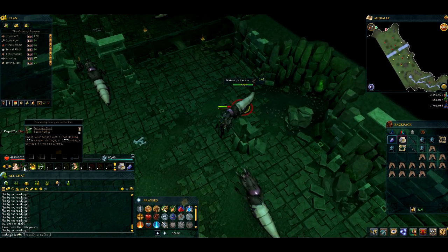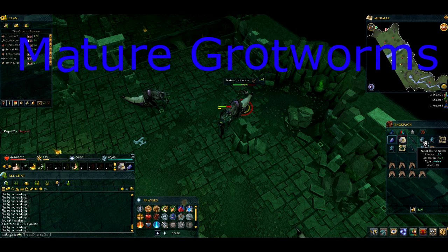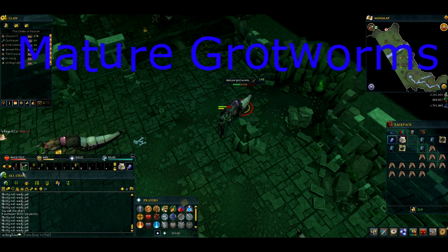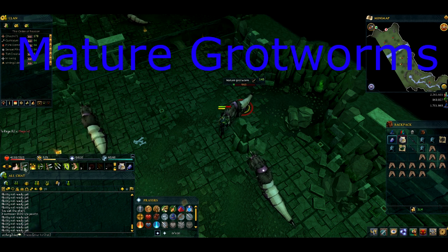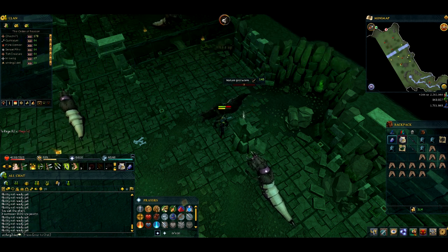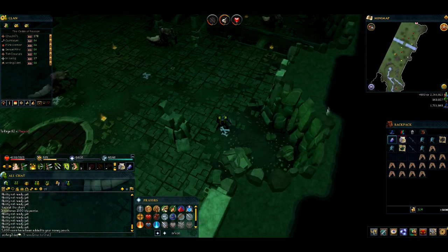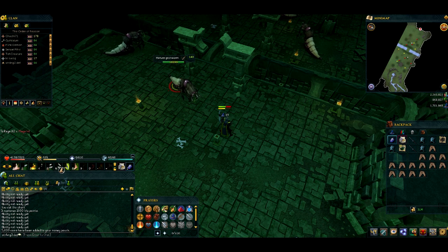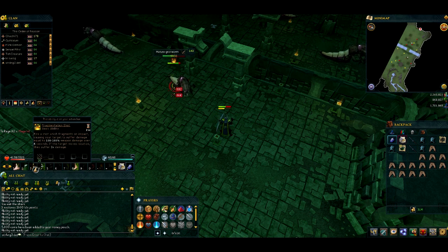First of all, we've got the Mature Grotworms. They drop Rune Helms and Rune Longswords, Adamant Ore and Rune Ore very frequently. I've been here for about 10 minutes now and that's my drop so far. They're weak to bolts so I'm using a crystal bow — you can use anything you want. They drop coins in 5k drops, so that's easy 5k. I don't normally pick up the bones, but I do pick up the coins because it's quite good.